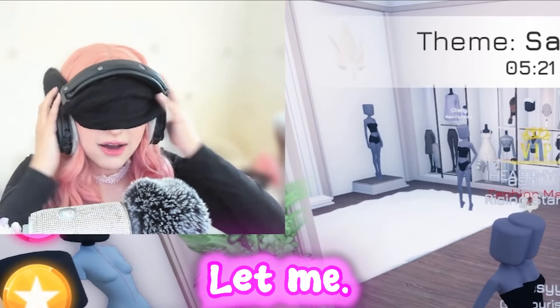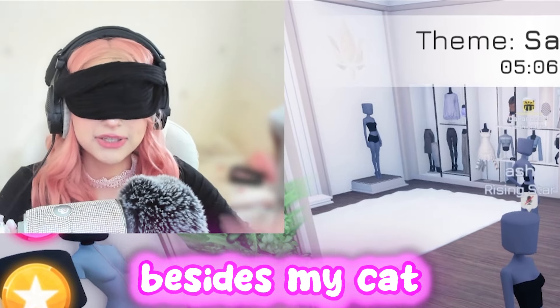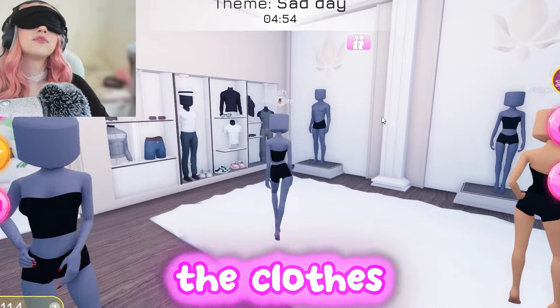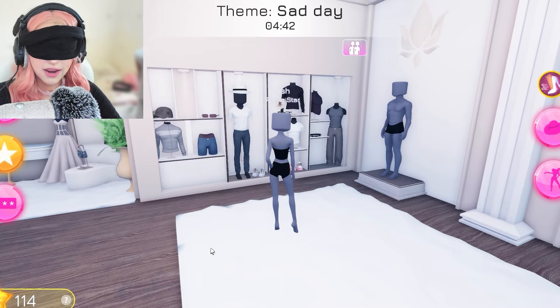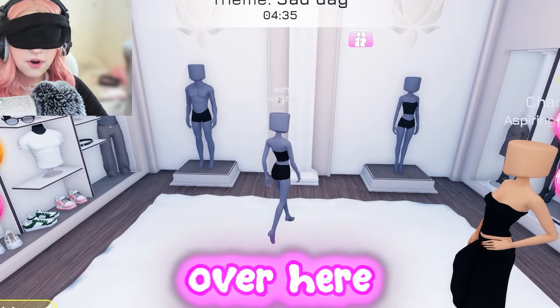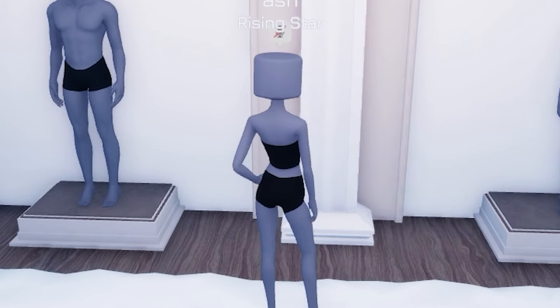My headphones are falling. Okay guys, I officially cannot see anything besides my cat sitting on my lap down here. I'm gonna cheat just to get over to the clothes first. Okay, we're here — today is a very sad day. I can't see that. We're gonna put my mouse right there. Did I click anything? I don't know. Let's go over here and click this — yep yep, we're looking stylish.